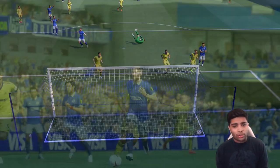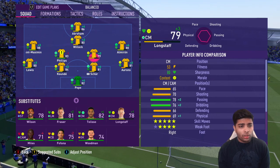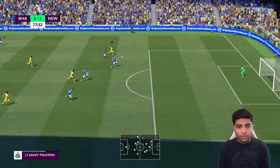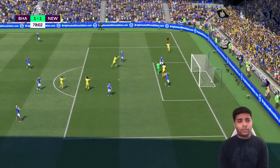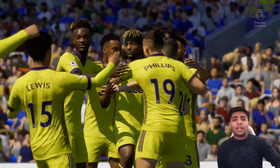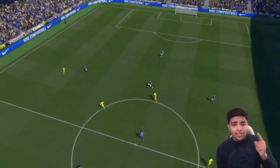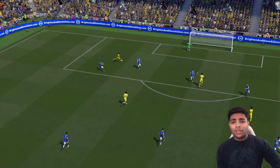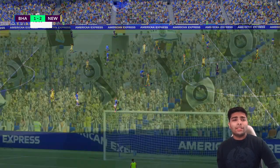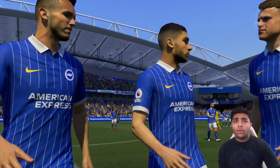Time for some changes — bringing on Calvin Phillips and Tolisso. Saint-Maximin makes the run, goes for goal — oh my god, what a pile driver from Saint-Maximin! Smashed right in the back of the net. Newcastle 2-1 Brighton — big relief because I don't want to be dropping points in our first Premier League game of the season. Joe Willock scored and got an assist having a phenomenal start to the season. We win 2-1 in a tricky game away from home. I'll take it.